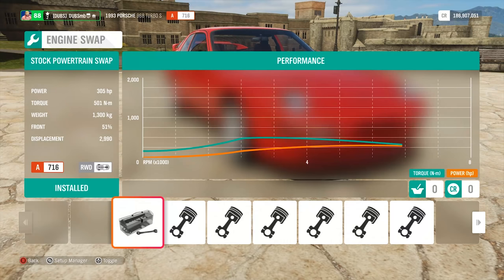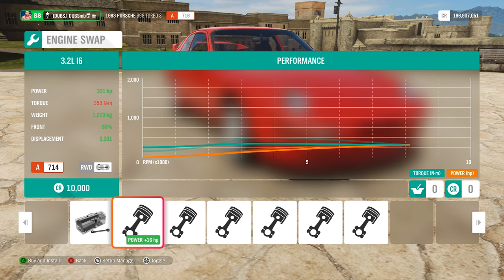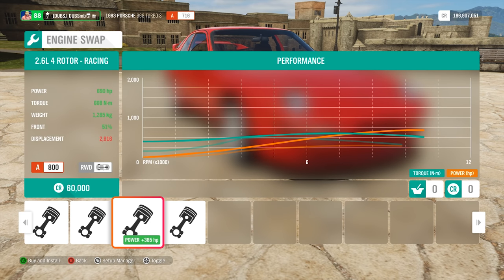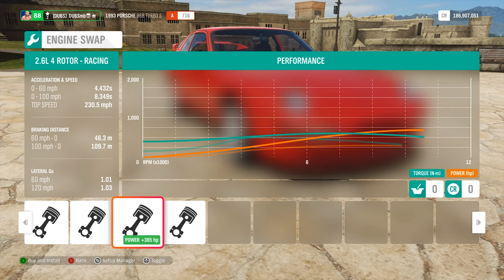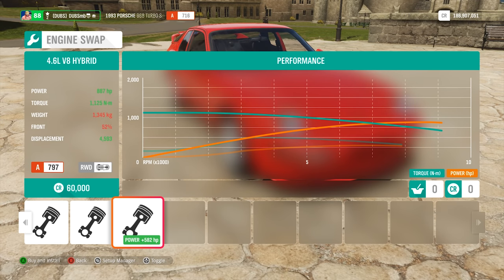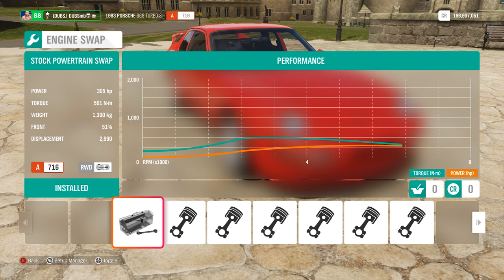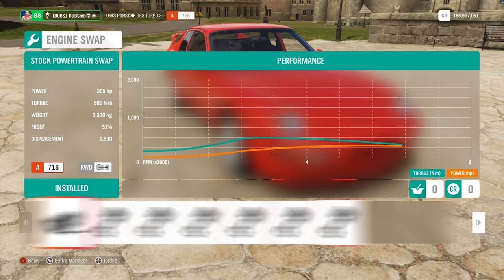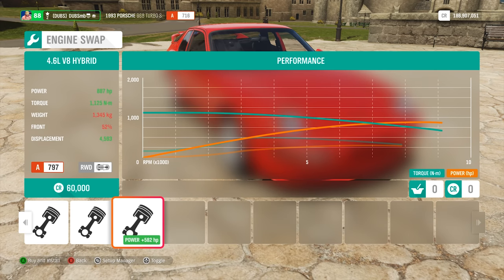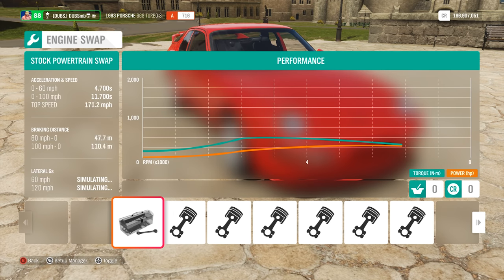With the engine swaps, we have a lot more options for the 968. We've got a 3.2 inline-six, a 6.2 V8, and a quad-rotor racing engine — that's very interesting. And then we have the engine from the 918. The stock engine is a 3-liter, 305 horsepower turbo. How fast would this thing be if I put the 918 engine in it? It's a fairly light car by the looks of things, and once I get through the upgrades it'll be even lighter.